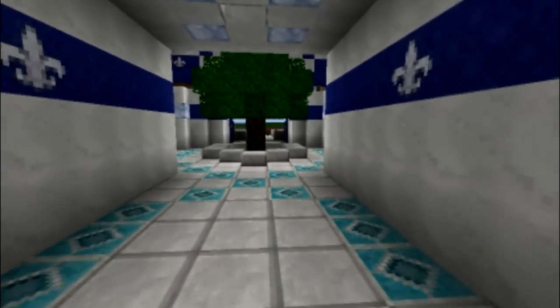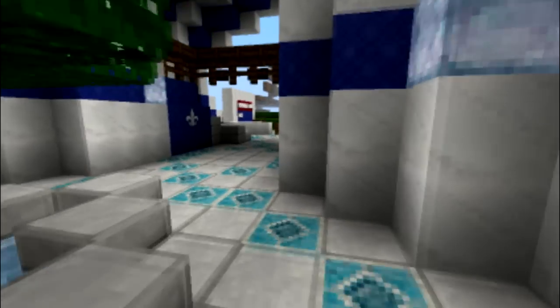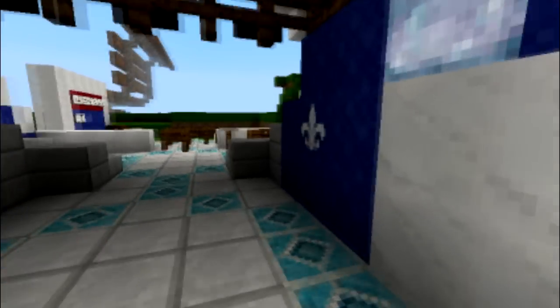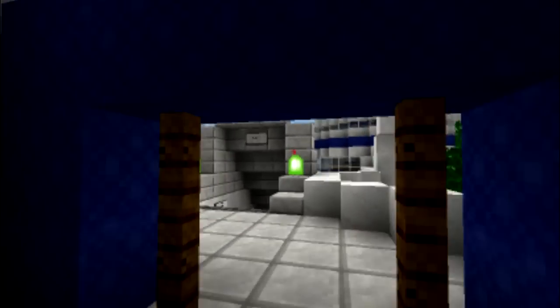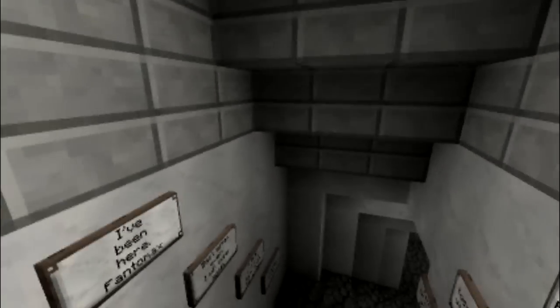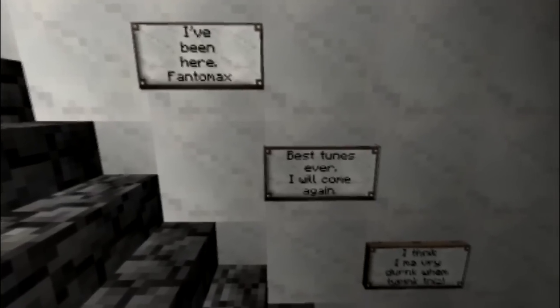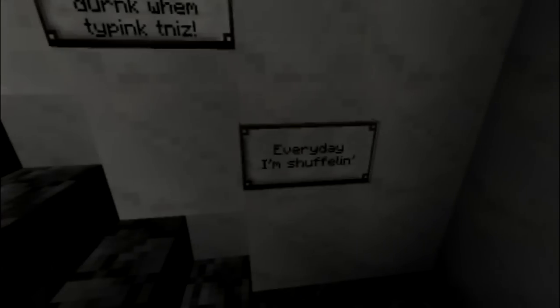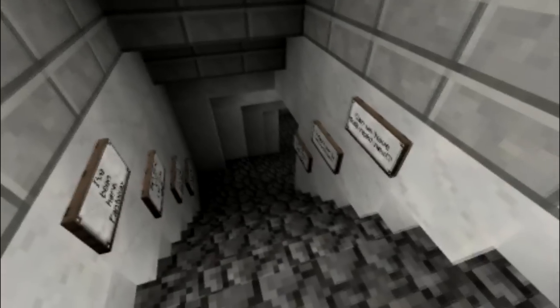It looks pretty realistic. We're going back to the entrance and we'll take a quick look at the discotec. Here I made some wooden slab steps, here are regular steps, and this is a poor replacement of some graffiti entrance — just some signs with some random stuff.